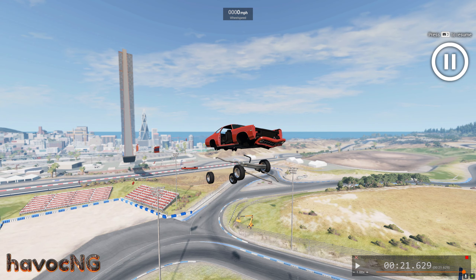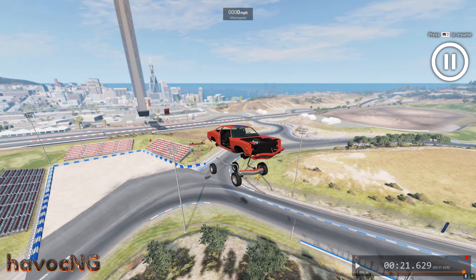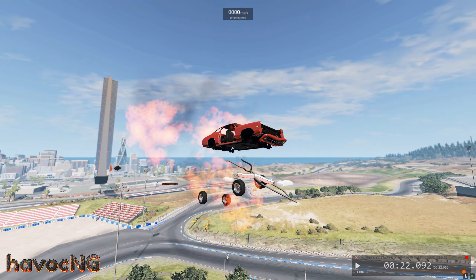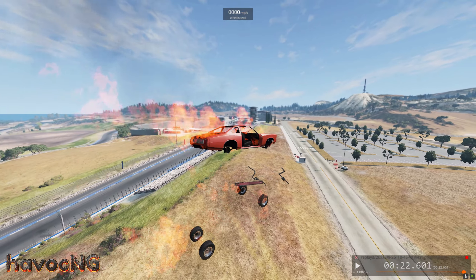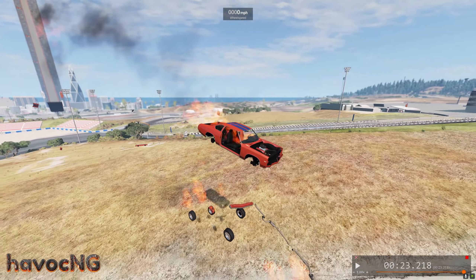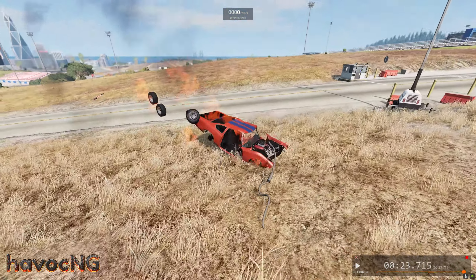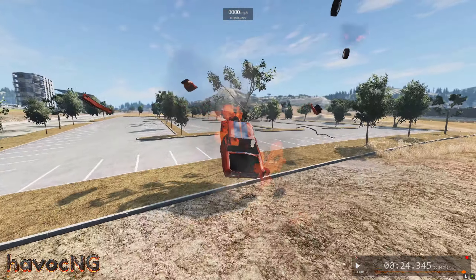Let's press J to pause, go to Escape, smiley face, and cause it to just explode. Now it's on fire flying through the air — that looks so cool. Watch the tires hit the ground first and bounce back up, then the body — right into the tree.